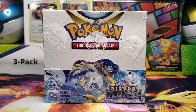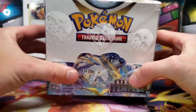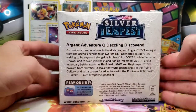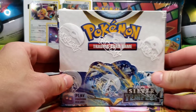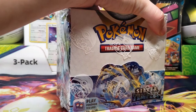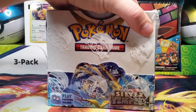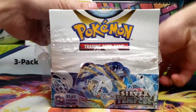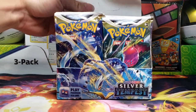Hello again, y'all. Silver Tempest, the final mainline Sword and Shield era set, has finally released, and we have got an entire booster box to open today. There will be one more Sword and Shield set releasing in the upcoming year, I believe in January. However, that will be a special set like Hidden Fates or Shining Fates, so it will not be releasing booster boxes and is considered a holiday or special set. So, Silver Tempest, our final mainline Sword and Shield era set — here we go.